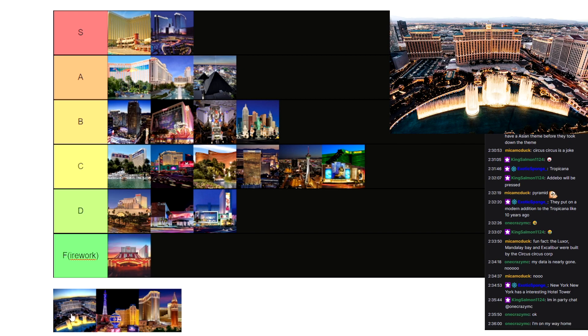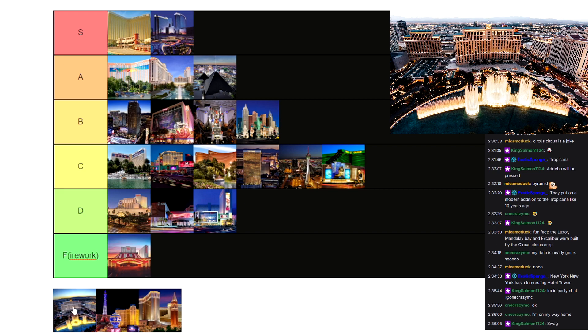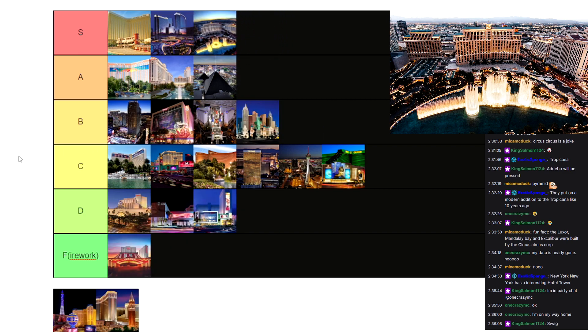Next we got the Bellagio — possibly the most recognizable, the most famous casino on the strip. It's got that Mediterranean style, which is probably my favorite style, along with the tropical vibes of Mandalay Bay. It's got the massive lake with the giant fountains and the water features, and the pool in the back is also really cool. The Bellagio is going to be another S tier casino right up there.